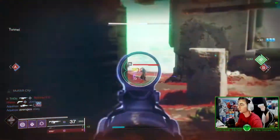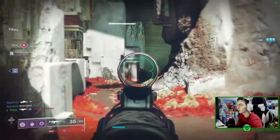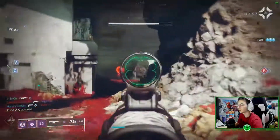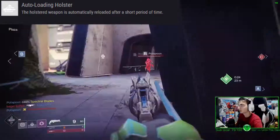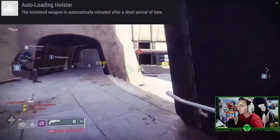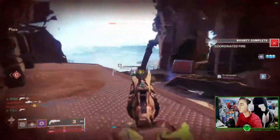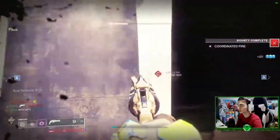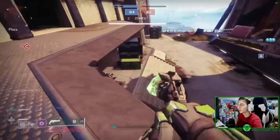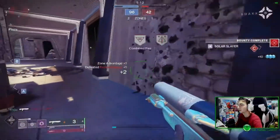For your first perk slot, either Tap the Trigger, Zen Moment, Subsistence, or Auto-Loading Holster. I personally prefer Auto-Loading Holster because it automatically reloads your weapon over time. Playing control and other 6v6 game modes, this feature helps a lot — by the time you're done using your sniper rifle or shotgun and switch back to the Gnawing Hunger, it's already reloaded and ready to go.